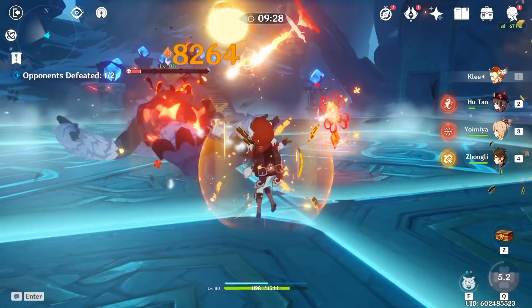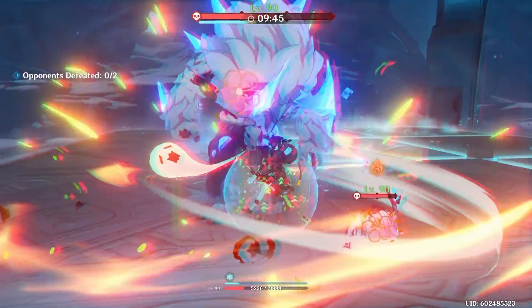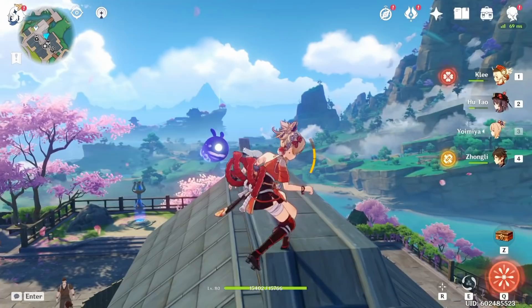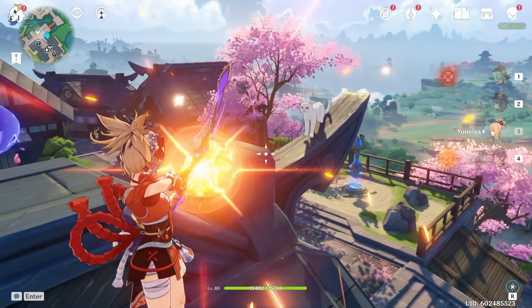Hu Tao is rather neat because she hurts herself while hitting her E button to do more damage, and she wants to be below 50% HP. But she makes up for it by being able to heal herself through her ultimate vampire abilities. Yoimiya has a really low damage charge attack, but it is really neat because it locks onto small critters and anything in the way — it'll even lock onto random cats. Even when you don't aim anywhere near them, it will circle in and attack them. If it's not able to hit, it can circle around for a while like a little firework show.